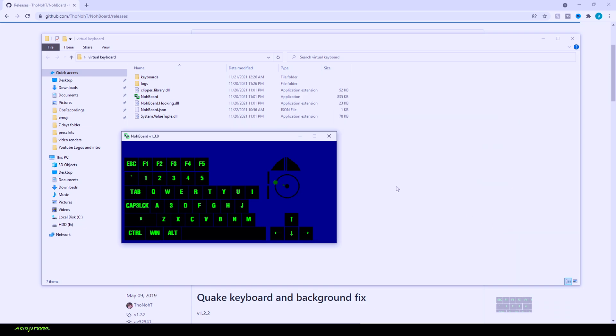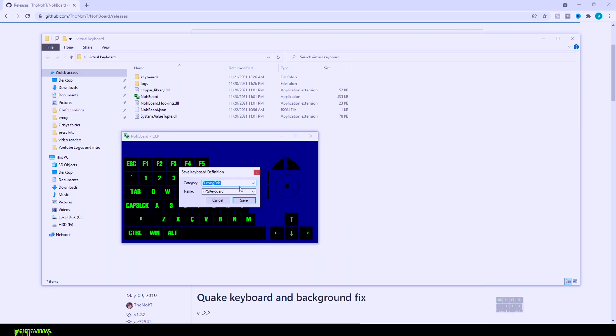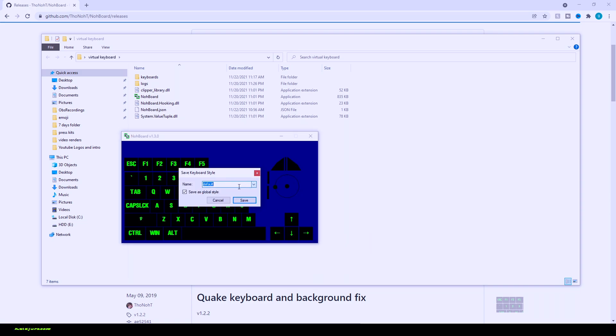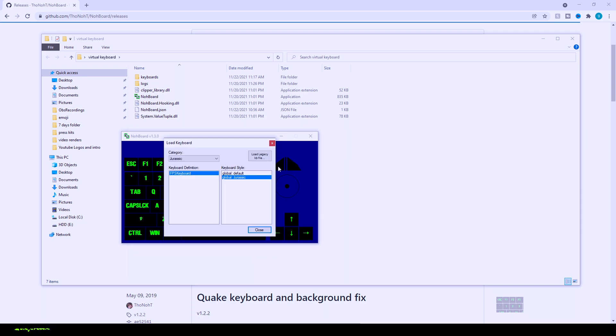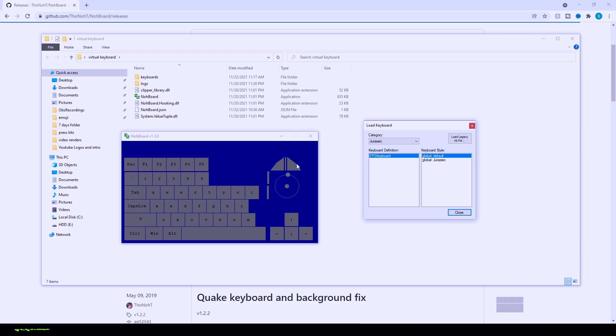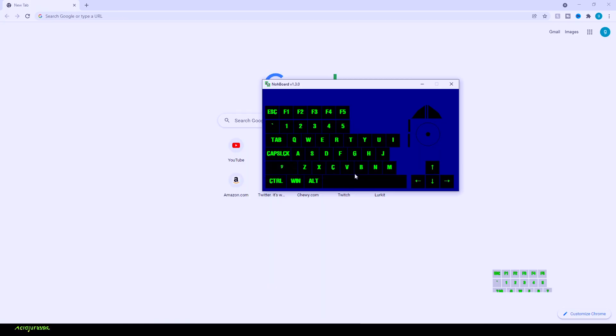Once you're done, click accept. Do not exit the application yet — there is one more thing. To have this application automatically always load your setup, right click, go to 'Save Definition As', click save as, and make your own category — I'll call mine 'jurassic'. Then right click, click 'Save Style', 'Save As', and call it 'jurassic' as well. Now whenever you go to 'Load Keyboard' you'll see global default is jurassic, and it will automatically pull up your list every time.